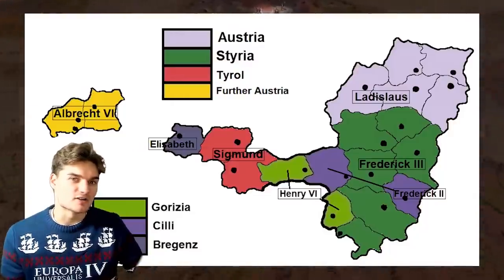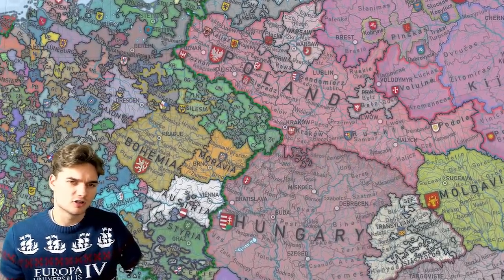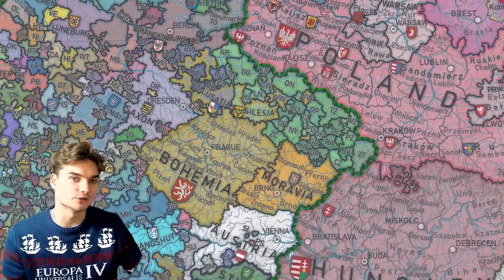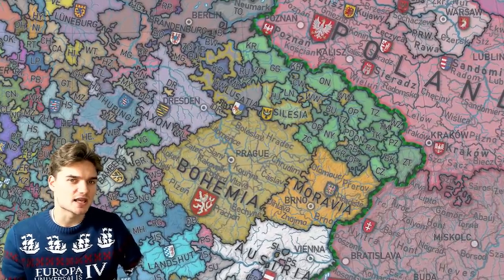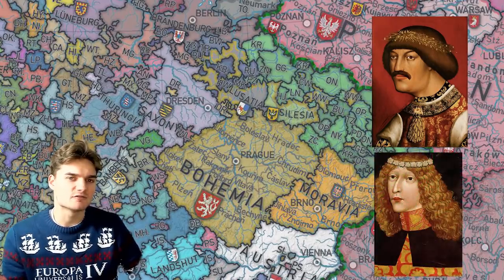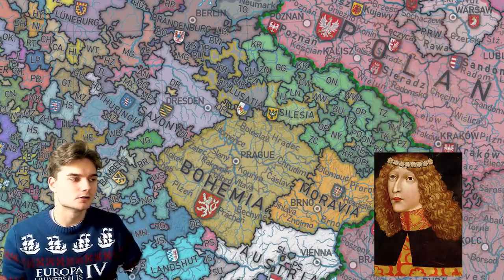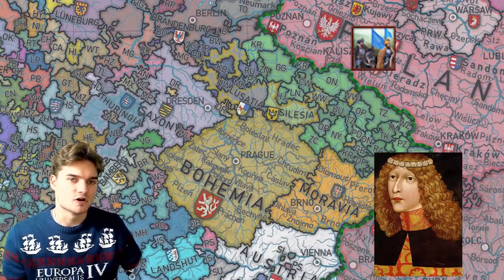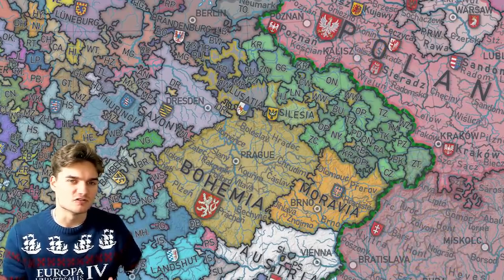The next major HRE nation I want to talk about is Bohemia, which is of course very relevant in EU4. Historically, Bohemia was in chaos at the start of the game, and I have to say Paradox have represented this chaos really well. A few years before the EU4 start date, the Bohemian king Albert died, and the Czech nobility did not accept his son as the new king — which is why we have this weird situation in-game where Bohemia has no king. Bohemia was an elective monarchy, so being the son of the previous king did not give you the automatic right to become king. Maybe Paradox could add a new Bohemian elective monarchy government type.